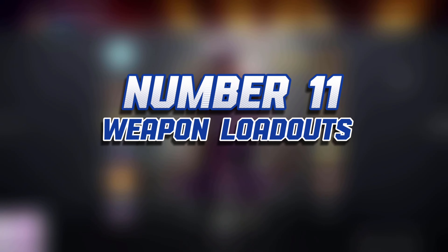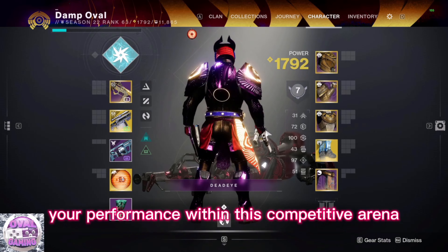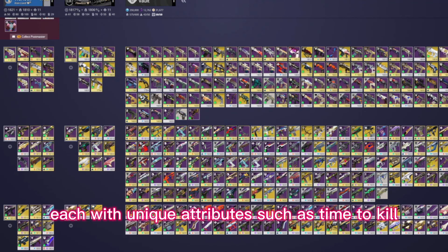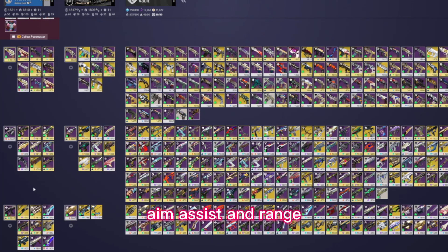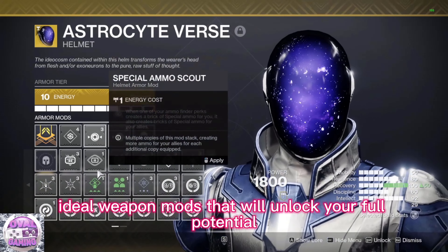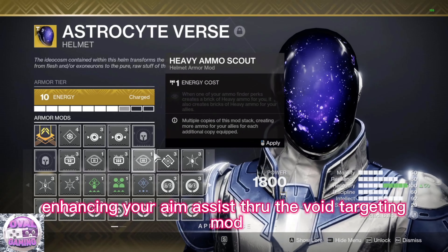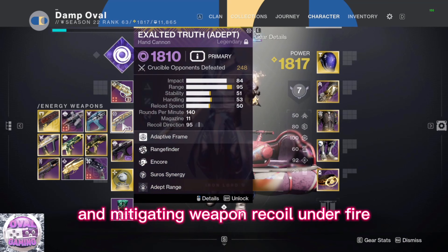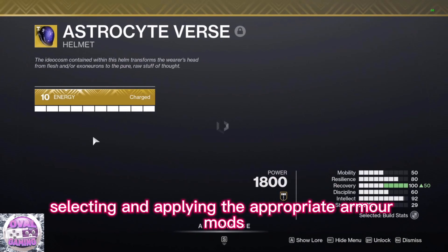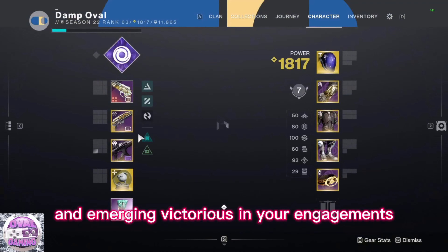Number 11: Weapon Loadouts. Gaining a deep understanding of the current PvP meta stands as a pivotal factor in optimizing your performance. Destiny 2 boasts a diverse array of weapons, each with unique attributes such as time to kill, aim assist, and range. The key lies in discerning the ideal weapon mods that will unlock your full potential. For example, when wielding the Exalted Truth Hand Cannon, enhancing your aim assist through the void targeting mod and mitigating weapon recoil under fire with unflinching void aim proves to be a synergistic pairing. By meticulously selecting and applying appropriate armor mods, you can secure a distinct advantage, increasing your chances of delivering accurate shots and emerging victorious.